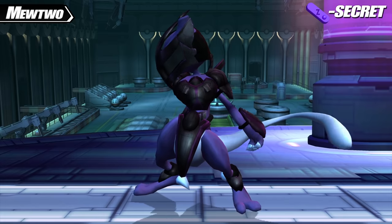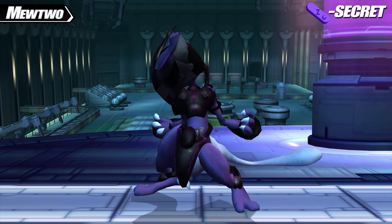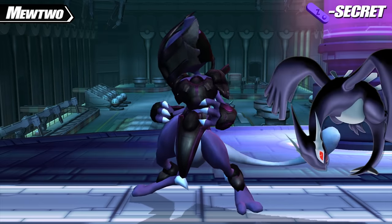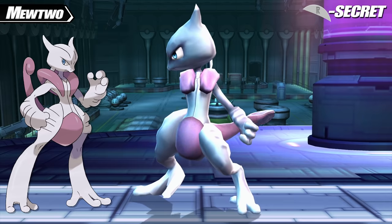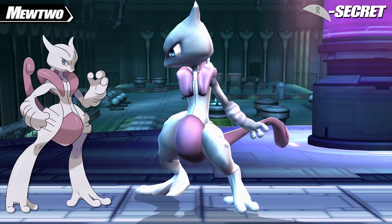For his Z secret costume, Mewtwo becomes Shadow Armored Mewtwo. Instead of being based on Shadow Mewtwo from Pokken, this Mewtwo is given the same color palette as Shadow Lugia — the cover Pokemon from Pokemon XD: Gale of Darkness. And his R secret costume is Mega Mewtwo X, the form that Mewtwo can take on when it Mega Evolves using the Mewtonite X, a phenomenon introduced in Generation 6 of Pokemon.